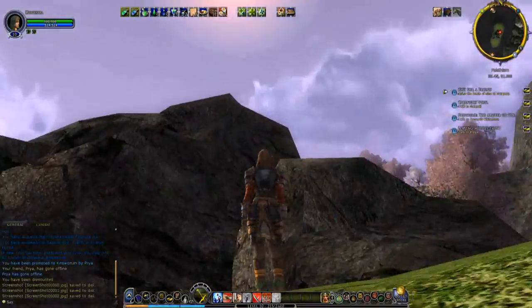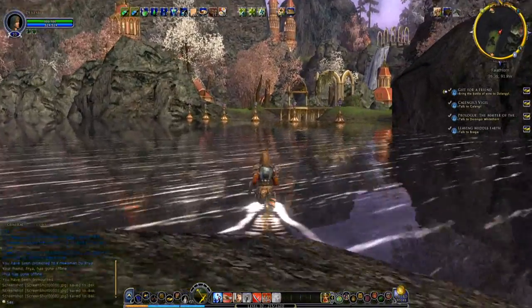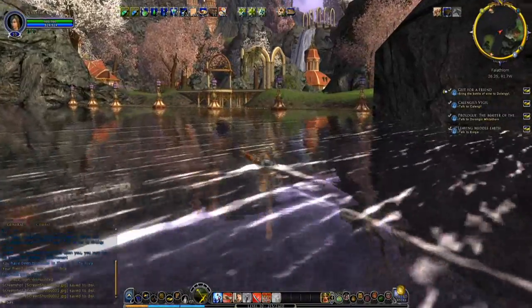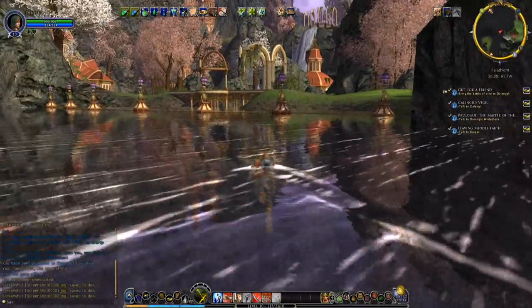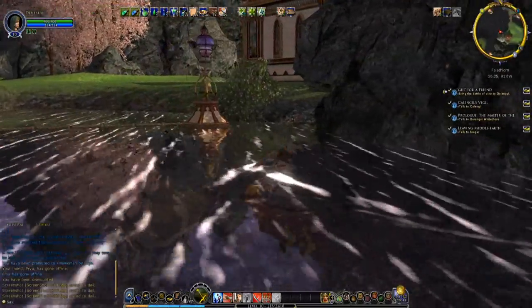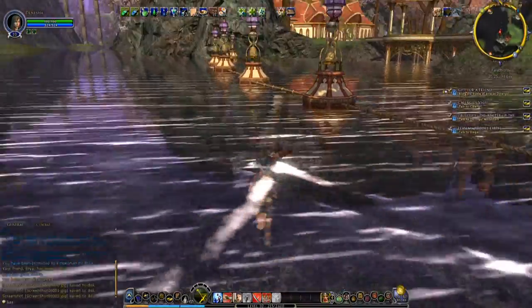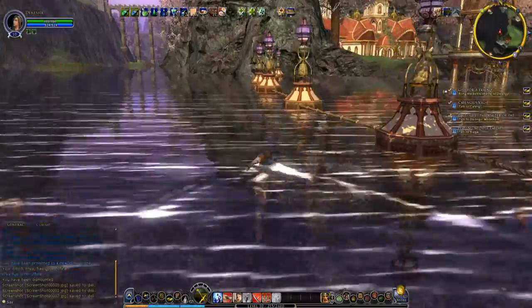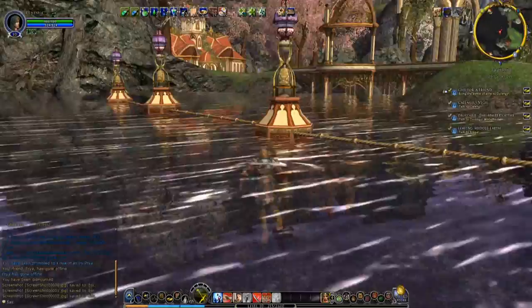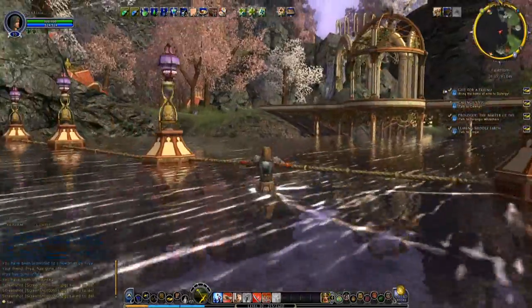Looks like it's the same type of rock as the other one, so we'll skip it. However, here's the Phathlon Homesteads, and it looks like there's a barrier to keep out trespassers like Dinesha. So to get into the Homesteads you have to go around. Oh well, you live and learn.